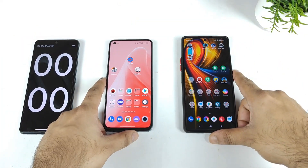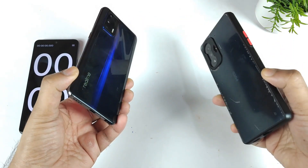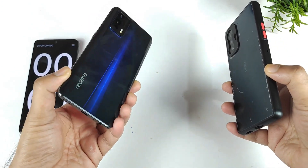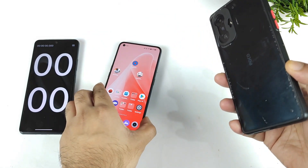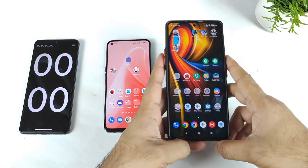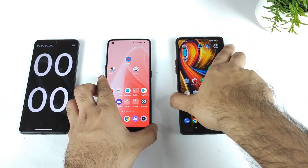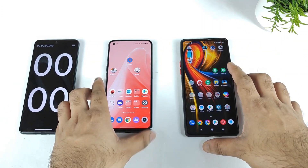Hi friends, welcome back. Michael Sideker here. In this one we're going to compare the Realme GT versus the POCO F3 GT — Snapdragon 888 processor versus the Dimensity 1200 processor from the POCO F3 GT. During this process, let's see which phone actually opens the Battlegrounds Mobile game faster. That is what this video is about.